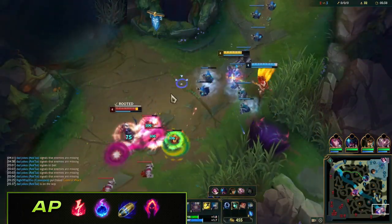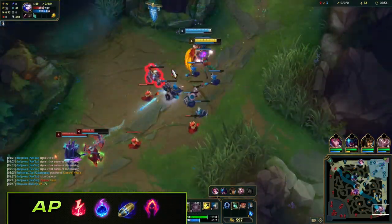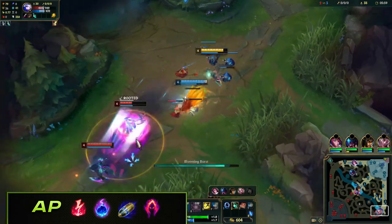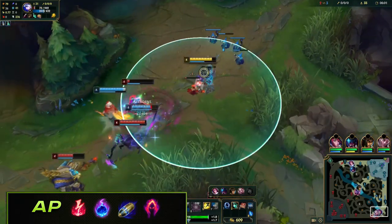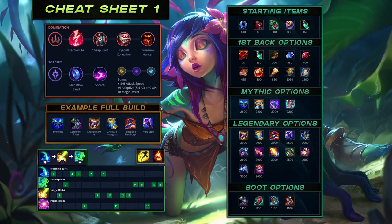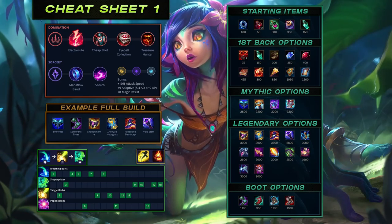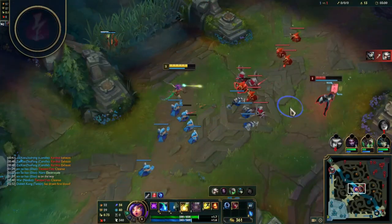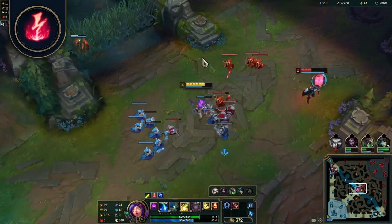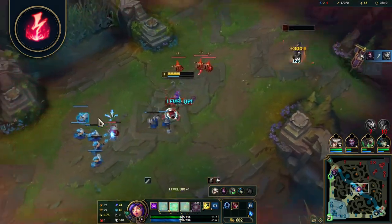The 4 major runes for AP Niko — she can be played mid, top, bottom and support. Electrocute: hitting a champion with 3 separate auto attacks or abilities within 3 seconds deals extra damage. This has become the staple rune for Niko as it complements her poke and burst playstyle. A simple E, Q and auto attack procs this damage, which is effective for trades in lane and one-shotting squishies later on.